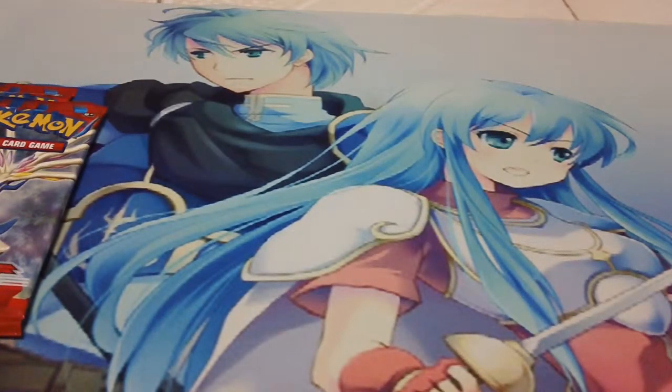I am collecting Chespins and Chestnaughts, and I guess Quilladin too. What's pretty cool is I got one Xerneas and one Yveltal pack. Let's get the promo and Victini coin out first. I don't like how they package these because I feel like I'm going to accidentally rip the cards. But the most important one in here is the Garchomp - I am collecting Garchomps, so if you have any, let me know.